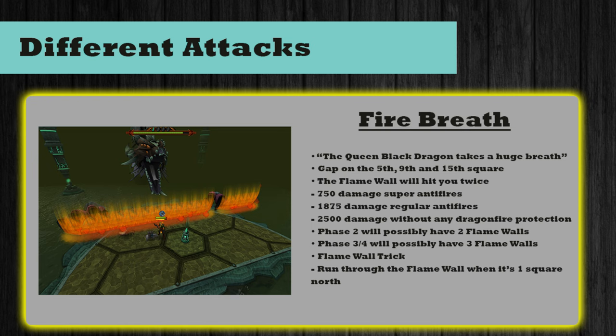The first attack is called Fire Breath and it happens from the first phase all the way to the last. She initiates a firewall which comes from the north side and works its way down to the south. You'll know this is about to happen because she will say 'the Queen Black Dragon takes a huge breath.' There are three spaces you can stand to avoid this attack — a space to the west of the artifact in the middle, which is the 9th square, 4 spaces to the west of the 9th square is the 5th square, and 6 spaces to the east of the 9th square is the 15th square.